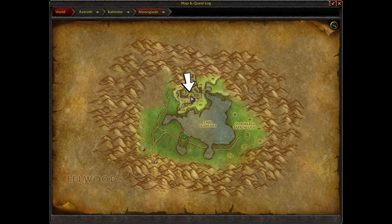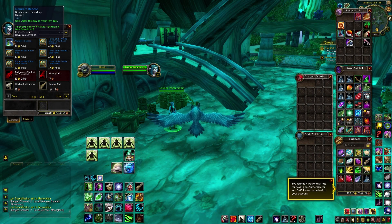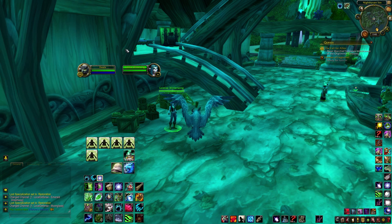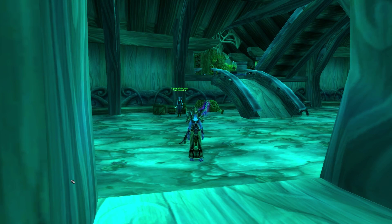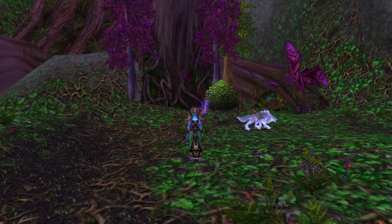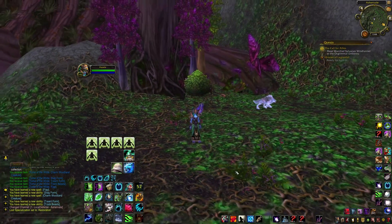Next, with a Druid character, stop by Moonglade and check in with Lorelei Wintersong here to pick up the Nature's Beacon for fifty gold. Class trial characters can be useful here. Using the toy is Druid only and teleports you to a natural location at random. Even toys that you can't use count towards your meta achievement total, so they are still worth getting.